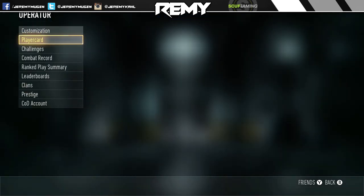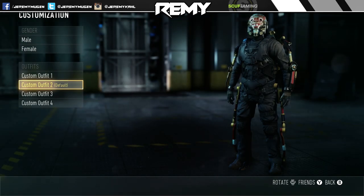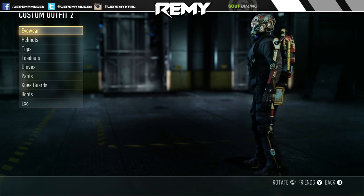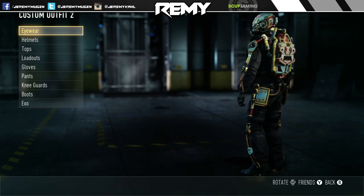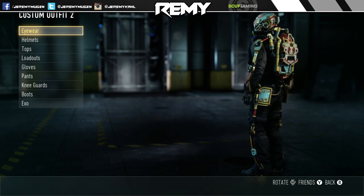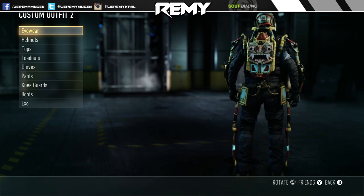I'll quickly go to operator customization — actually, I can just rotate my character to the right so you can see the entire exo pretty much head to toe, so you get an idea of what this looks like before you decide you want to purchase it.